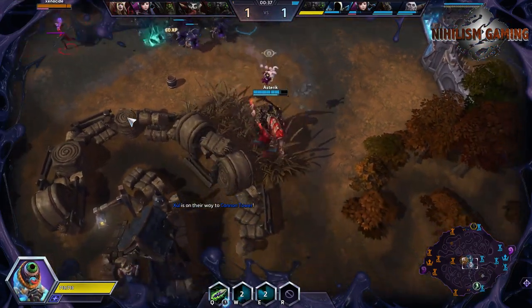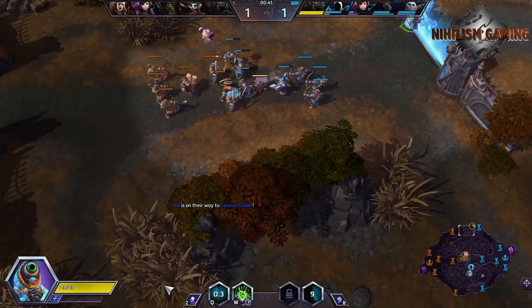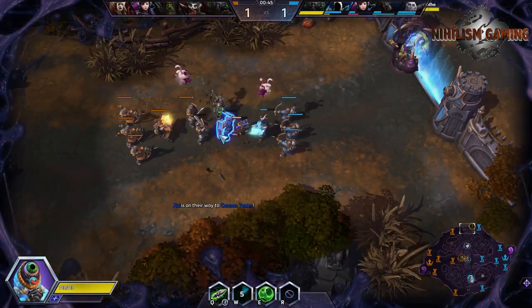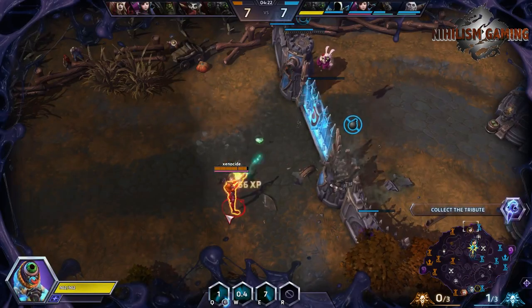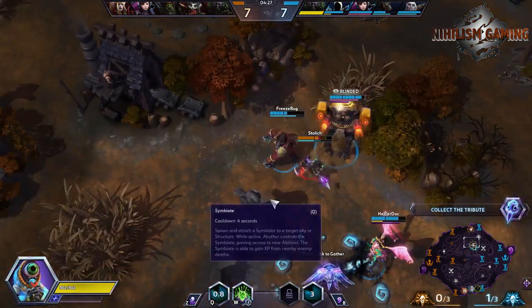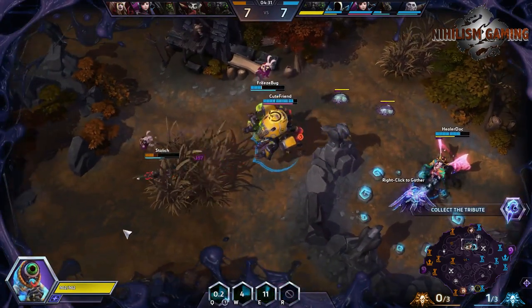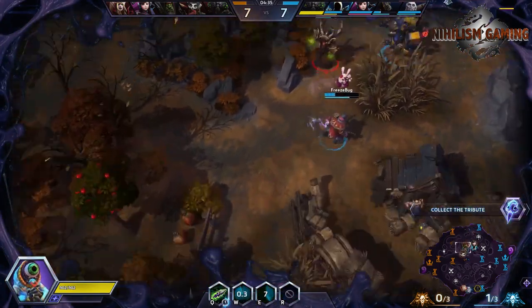Split Push Build Abathur is all about trying to put out a lot of global map pressure. This map pressure forces your enemies to make the choice between playing defense and keeping their structures alive, or showing up to whichever objective they want to fight over. Effectively, a late game Abathur can force enemy teams into fighting downed players consistently, giving your team the advantage both on the map and in the fight.